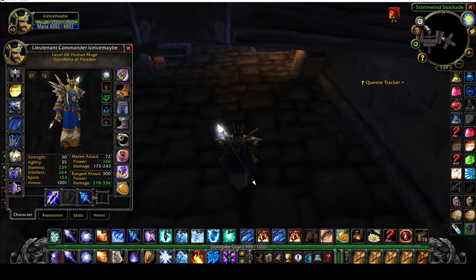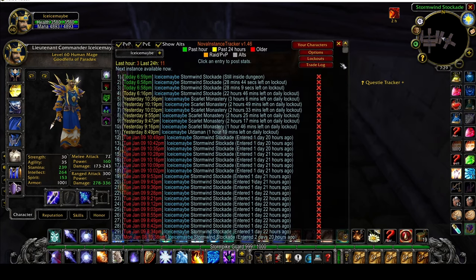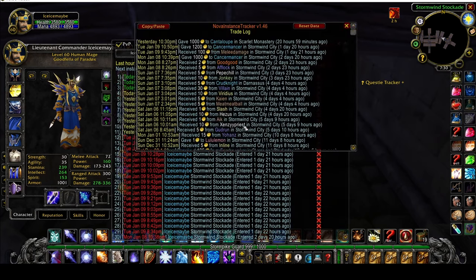As far as add-ons go, the only one I really use is Nova Instance Tracker. It's great for letting you know how many instances you have until lockout. You can look at the top of the screen and see the timer for how long you've been in the current instance, and if you're at five instances it shows a timer for when you can go back in. You can also click the icon to go to your trade log and see who has actually paid you for the run.